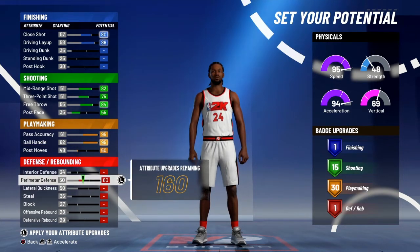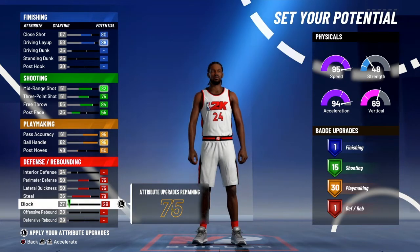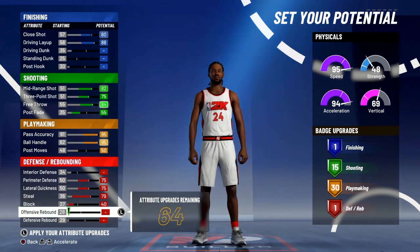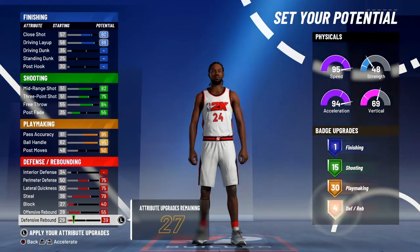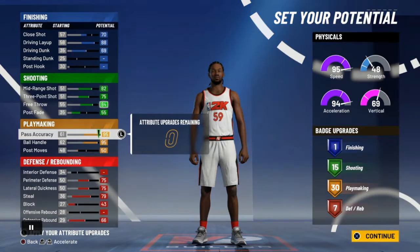For playmaking, you're going to want to have 30 — of course. Max out your passing accuracy, ball handle, and put your post moves to a 50. Now for your defense, you're going to get nine defensive badges. If you guys like dunking, copy this build right here — you get two less defensive badges. But it's up to y'all, it's personal preference. This is another build idea, but copy the rest of this video — everything else is the same.